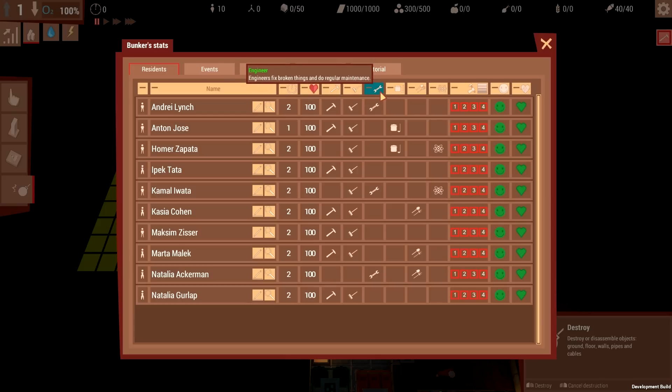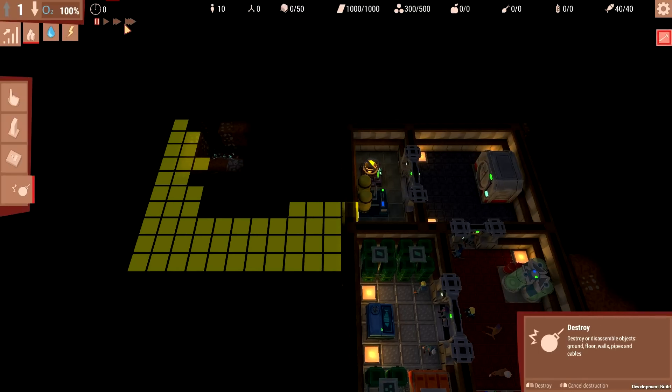Engineers fix and service things to keep them working. Farmers grow crops. Cooks take raw material and turn it into food. Scientists do the more advanced stuff. People who can become scientists, you always want to set aside for that role - but we don't have the ability to do any of that yet. So for the moment, the best thing is to set everyone who can be a worker to be a worker, aside from two people who can be engineers, plus a couple as general purpose janitors. The majority ought to start off being the basic diggy people.